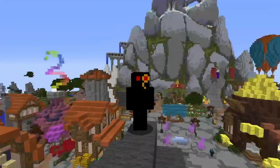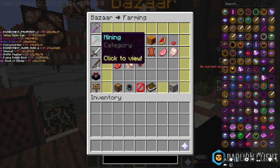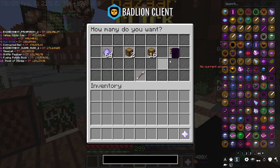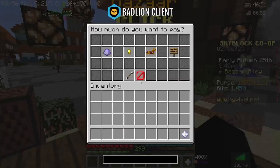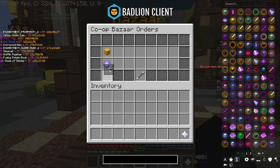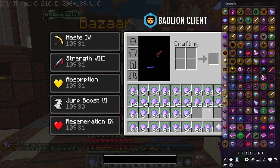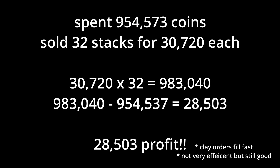One great way to get money for early game is clay flipping. Although you would need to have about 1 million coins already — the more coins the more efficient. Empty your inventory into your ender chest, then create a buy order for 2240 Enchanted Clay. This fills your inventory, then all you have to do is sell it to an NPC. You will see you have a little more money than what you started with. Remember to create a buy order and don't buy instantly.